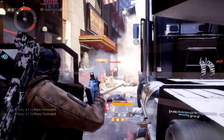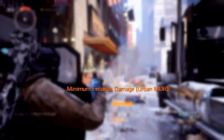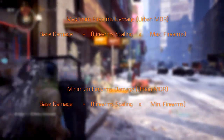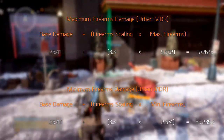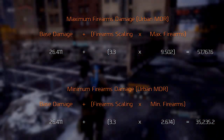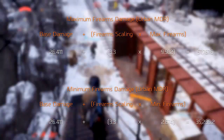First, you want to know how firearms works. Firearms doesn't affect your damage directly, but it affects the base bullet damage of your weapon. Each weapon has its own firearm scaling — a multiplier that scales on your firearm stat. For example, the Urban MDR has a firearm scaling of 3.3, which means that for every point of firearms you get, you gain 3.3 increased bullet damage. We also implemented this in the DPS formula.